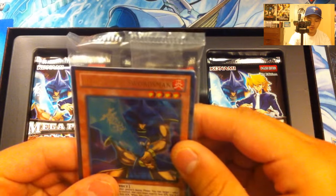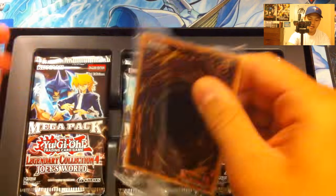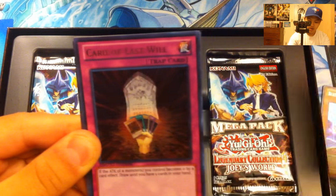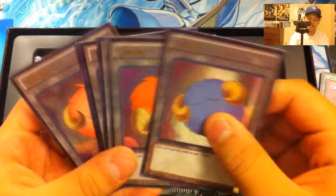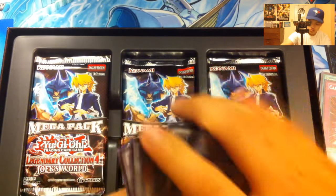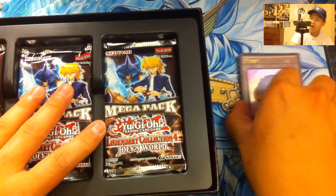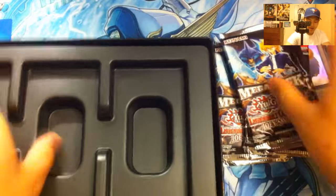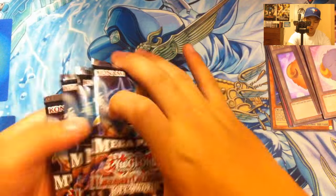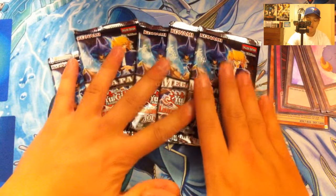We got the blue flame swordsman. In the promo pack we got the blue flame swordsman, Harpy Lady Phoenix Formation, Card of Last Will, and the six Sheep Tokens. For his Panther Warrior — Panther Warrior. Terrible, I suck with the Joey impersonation. You get five packs of the Joey mega pack, and of course this Konami Joey playmat. The playmat looks great. We got five packs of the mega pack Joey's World Legendary Collection 4.